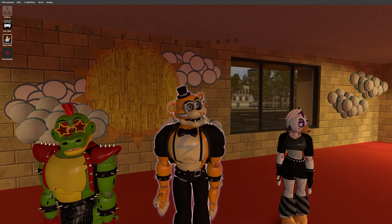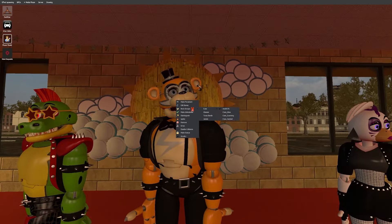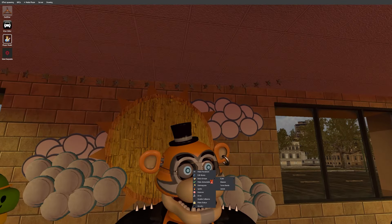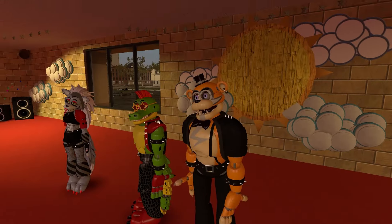I believe all of them have body groups. So I guess we'll start off with Punk Rock Freddy. For Punk Rock Freddy, you can make his eyes glow. There's also the scanning thing — you know, whenever he scans Gregory to see who he is. And then there's 'hacked,' obviously for when William Afton has hacked him.